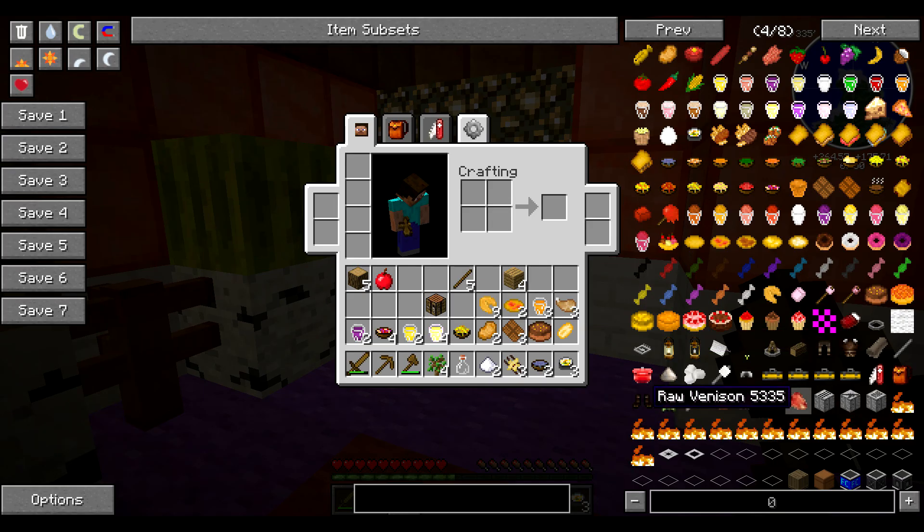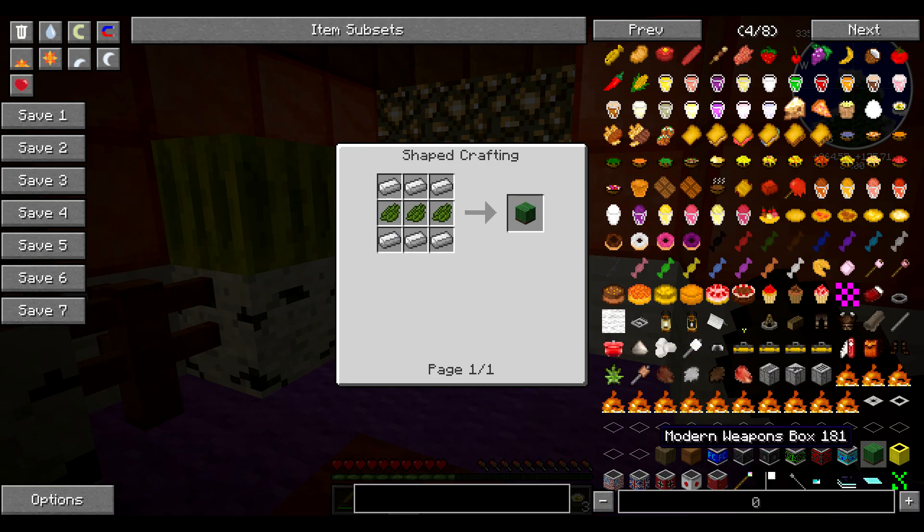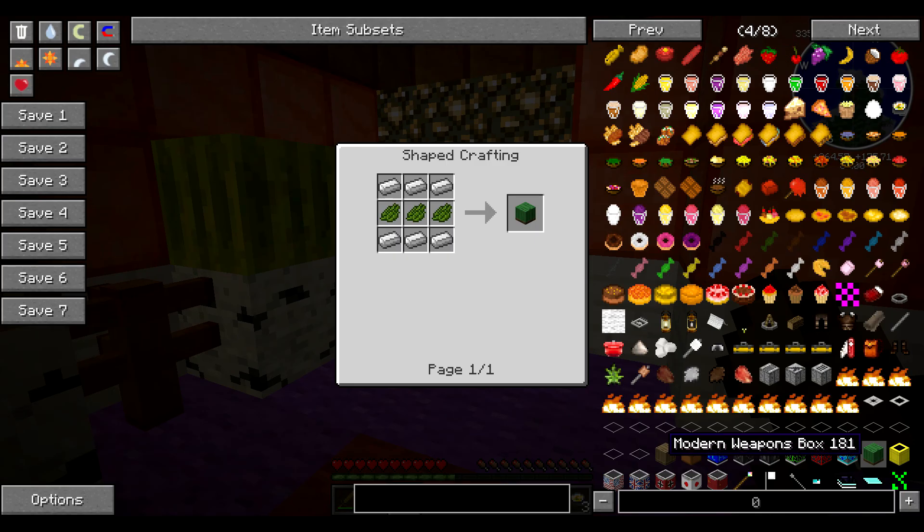There are lanterns and pots — oh, there's candy, which you craft by wrapping it in paper and it gives you two candies. I also have the Flans mod, so I can get some weapons. I want the modern weapons thing — I need a cactus and iron to make the modern weapon crate, and then I need to make the attachments.